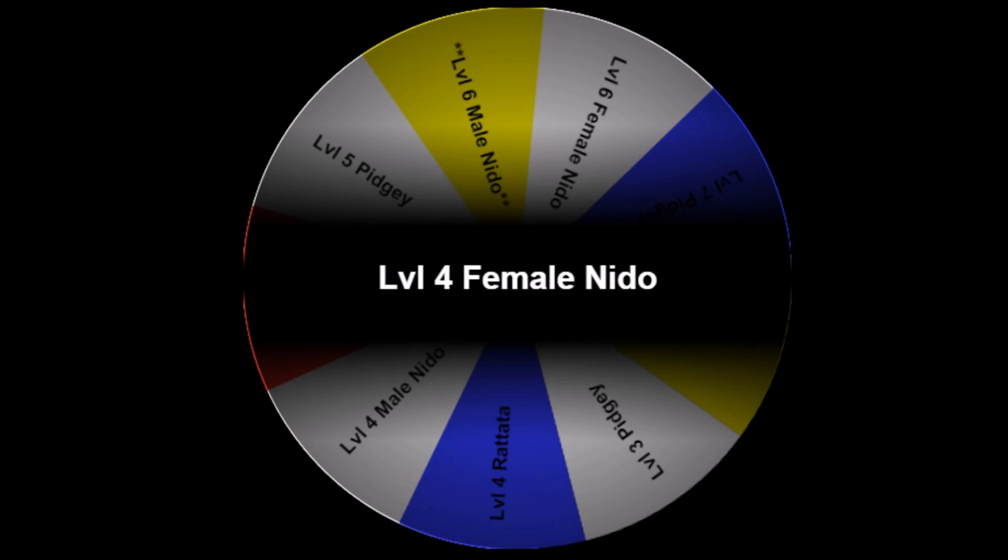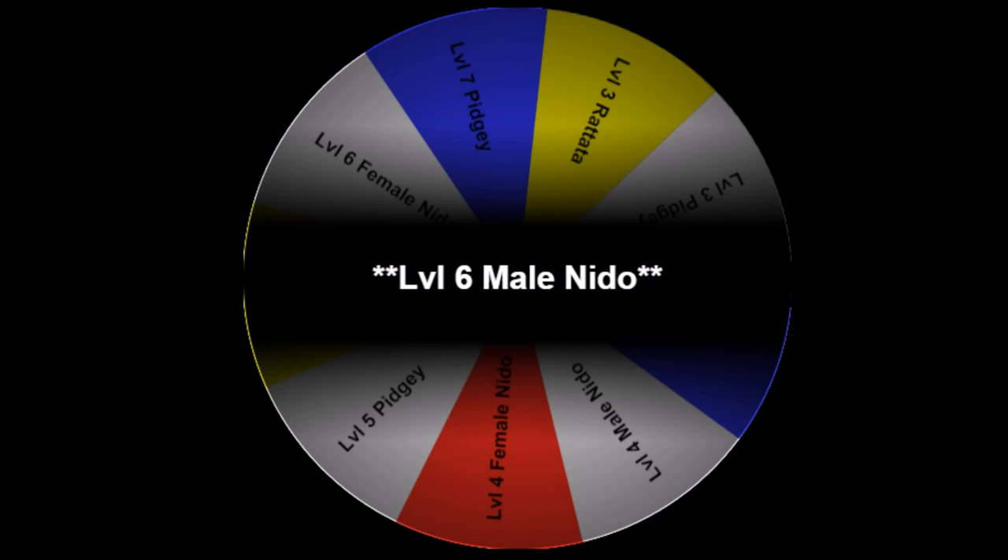Each time we get an encounter, we can estimate our DSUM slightly more than the last time, getting more information as to where exactly we are in the cycle. There are two things that this wheel doesn't represent. The first is that each of these slots are not the same size. For example, a level 3 Rattata slot is going to take a lot longer to pass by than the level 6 male Nidoran slot, because the effective chance to encounter a male Nidoran is something like six times lower. The second thing is that each time you get an encounter, your DSUM moves back slightly.